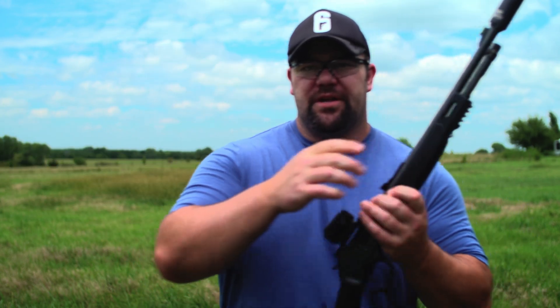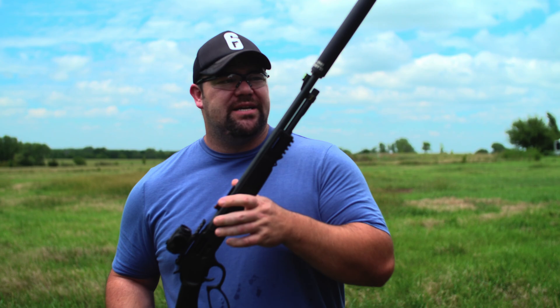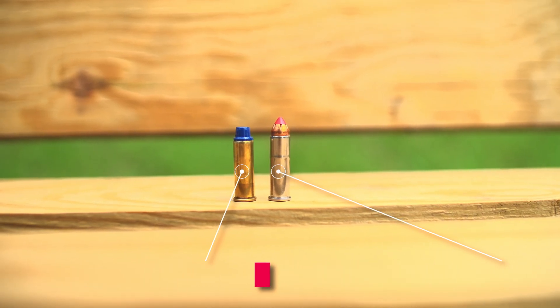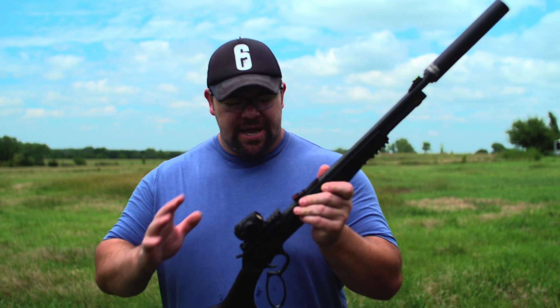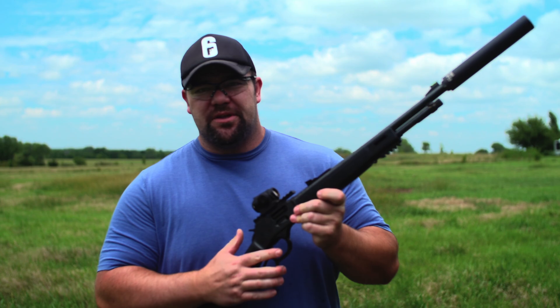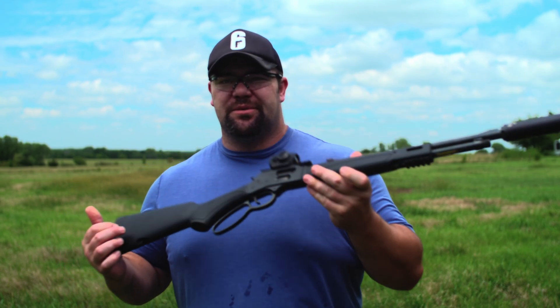The firearm I'm going to use today to demonstrate that is a Henry Model X. This particular one is chambered in .357 Mag and .38 Special, which makes it the perfect round to test this out, in my opinion — because we can shoot .38 Specials, which are generally loaded subsonic (mine are as well), and then we can also put a .357 Mag through here traveling at much faster speeds and higher pressures, and you guys will hear that bullet travel. Lever actions are really quiet because when you shoot them, the action stays closed, not letting any gases or sound escape until after you've fired the round. They're a really fun gun to run a suppressor on for that reason.